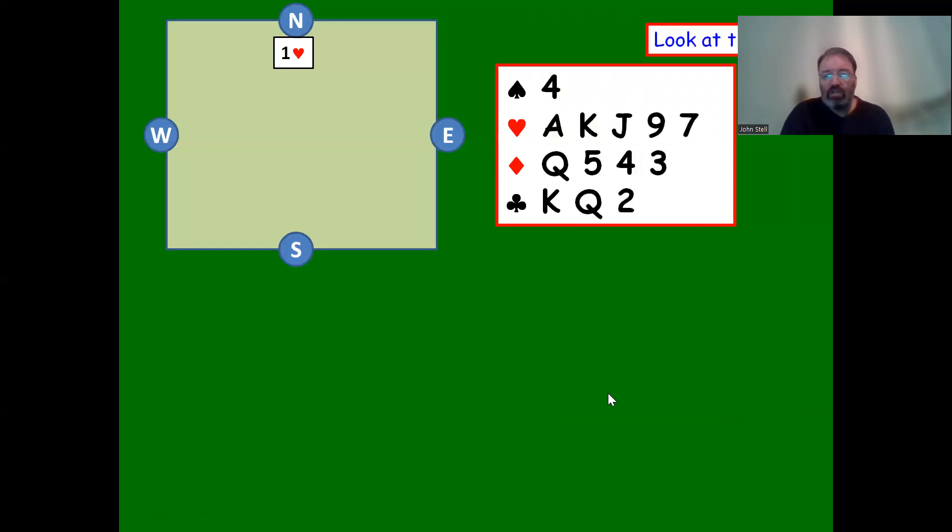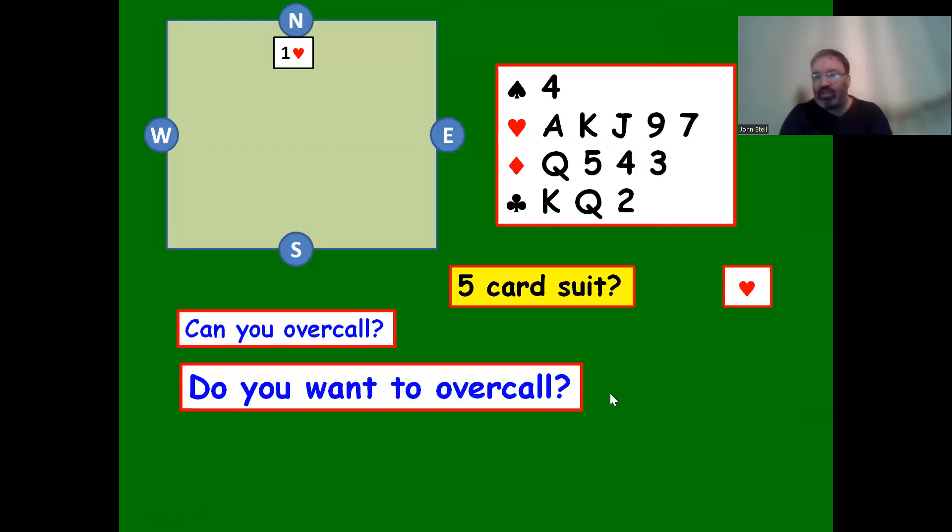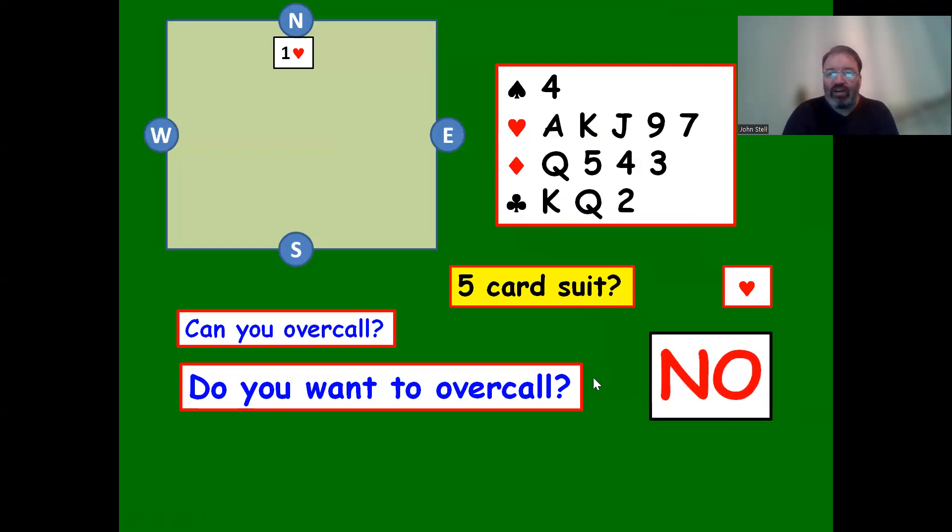One heart is opened by the opponents. We have a five-card heart suit ourselves. Can we overcall? We don't want to - they've bid hearts, so let them suffer in hearts and we'll take them off. We'll get a better score, especially if partner doubles the contract - we'll cover doubles in another lesson. North might have six hearts, so partner won't have any hearts with us. We don't want to overcall; let them suffer in the heart contract.